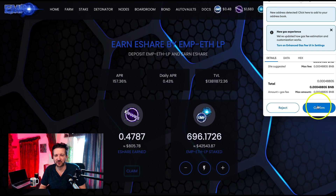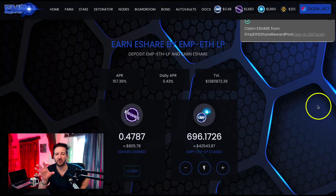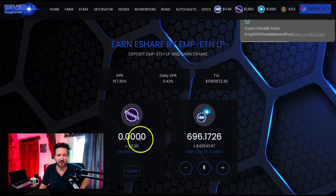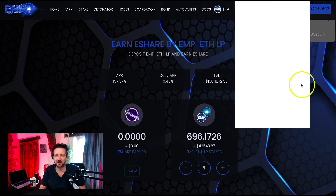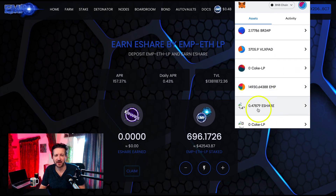I'm going to click claim — the MetaMask prompt will appear — let's scroll down and click confirm. Sometimes when you click MetaMask nothing may happen for 10 or 15 seconds; that's normal, it's the blockchain doing its thing. We get a little message saying 'Claim e-share' — that's exactly what we're doing. There we go, it's gone from the farm counter, and if I go to MetaMask you'll see the e-share is there.